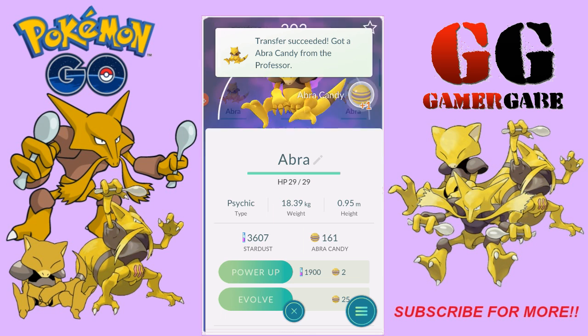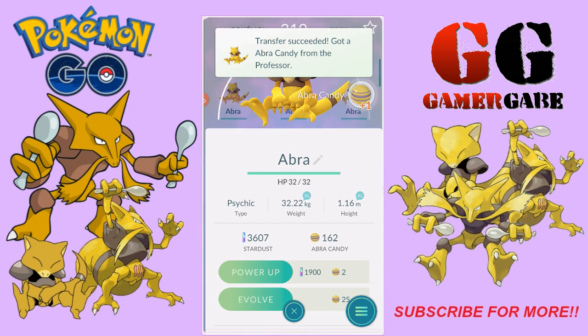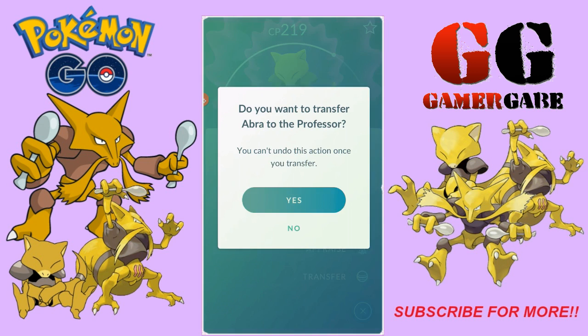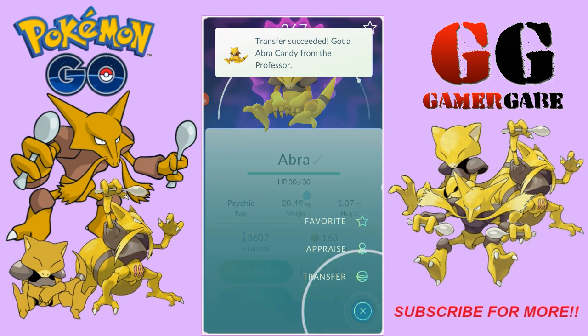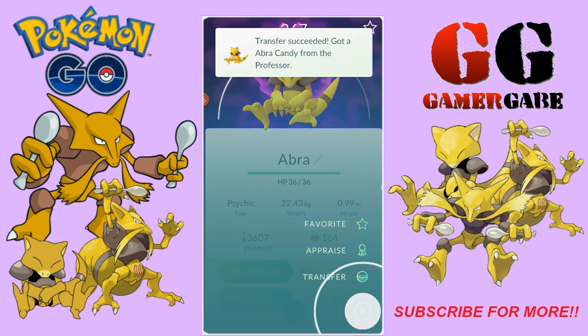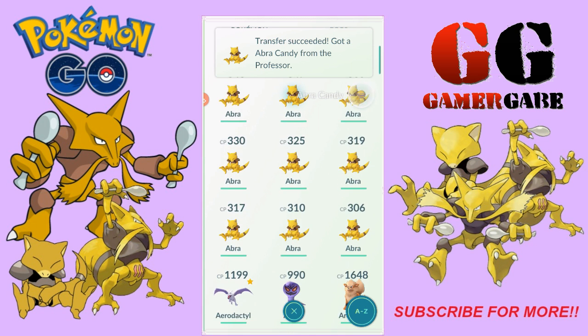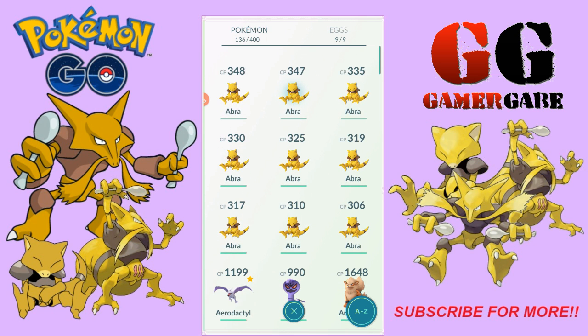We don't have one and we need it for our Pokédex. So we're gonna go ahead and try to get one. Transfer, and one more — there we go. Now we have nine and we have to pick one.